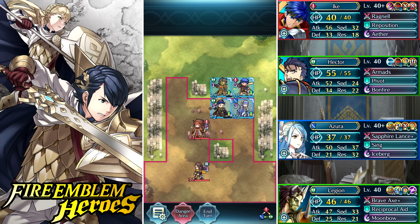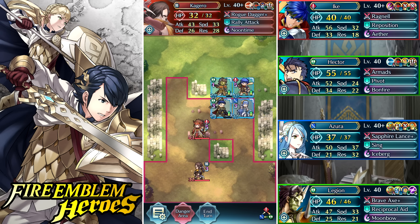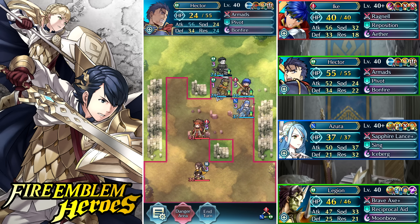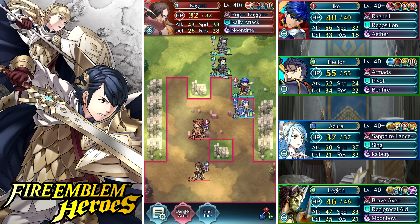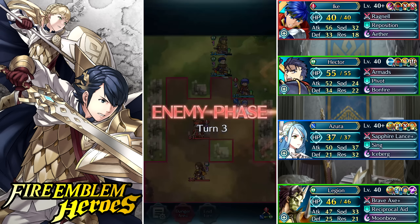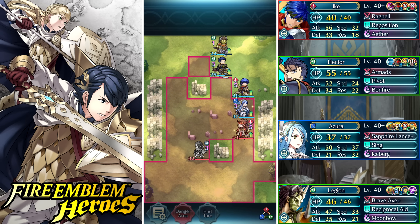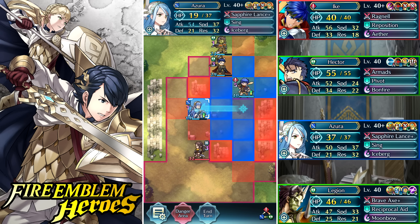If you really want to heal in this game, I'd recommend using a better unit with a better base stat total and giving them either ardent sacrifice or reciprocal aid. Both Lucina and Alm are really good options because they also have the Falchion, which recovers 10 HP every third turn. So if you've got ardent sacrifice and you're getting your HP back from the Falchion right away, that's probably the best way to heal in the arena. Reciprocal aid with the Legion setup I'm using is really nice as well.